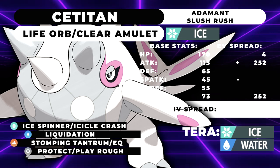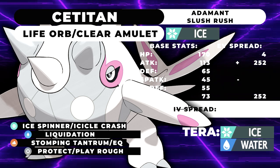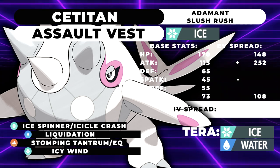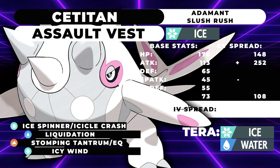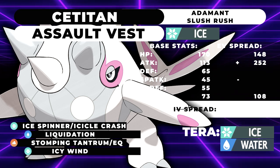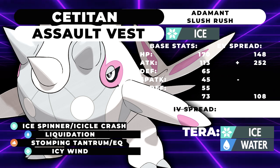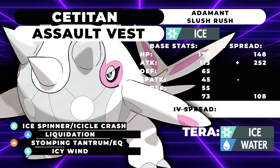Offensive Cetitan is actually going to be a threat to look out for if someone brings a snow team. The next moveset is an Assault Vest alternative — Adamant Slush Rush, more or less the same moveset. However, instead of Protect, we're running Icy Wind, since Assault Vest removes the option to Protect. With doubled speed, being able to Icy Wind things is pretty decent.